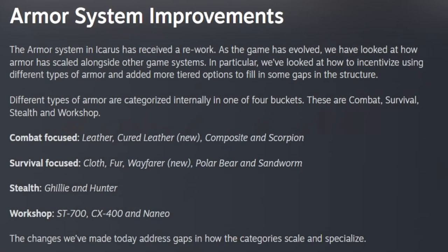This week the armor system in Icarus has received a rework. Different types of armor are now categorized internally in one of four buckets: Combat, Survival, Stealth, or Workshop. The changes they've made today address gaps in how the categories scale and specialize.